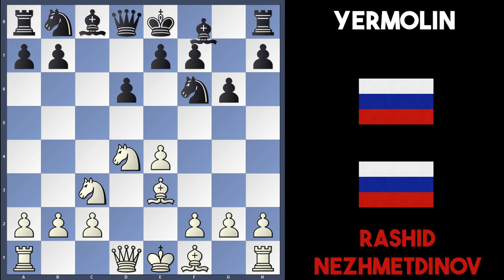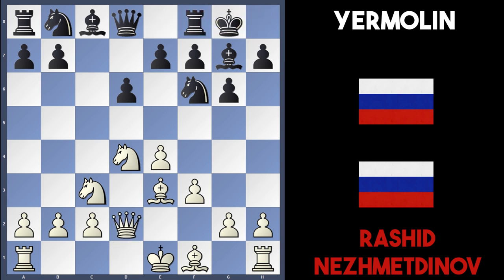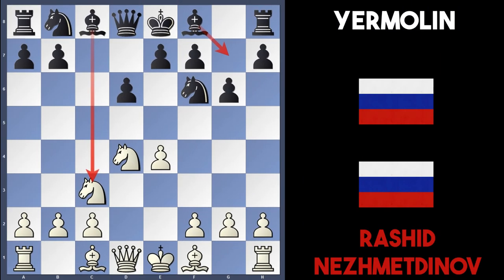White could go for the Yugoslav Attack: after Bg7, f3, if black castles there's Qd2, Nc6, and white has a few options — they can castle queenside or just play Bc4. Going back to the actual game after g6, there are so many ideas that white could play, but Nesmetnov decided to go for the Löwenfisch with f4.